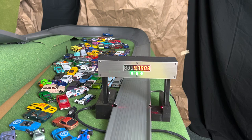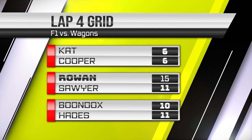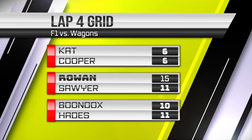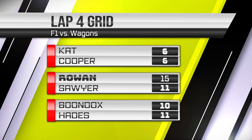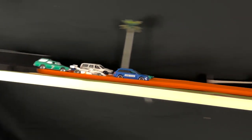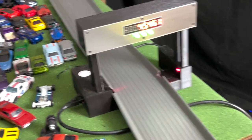Cat and Cooper will be up front. Rowan is your current leader; Sawyer and Hades are currently tied for second. Boondocks has 10 points, and Cat and Cooper both need points but are in the front row. Here's your start for lap four — Cat brings it on down to the carousel, gets the hole shot. Sawyer challenges Cooper for second place. Cat will get the lap, Cooper holds on for second, and Team Uncle Elvis takes third and fourth.